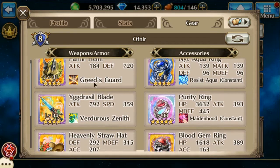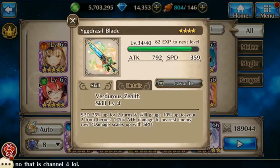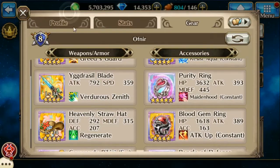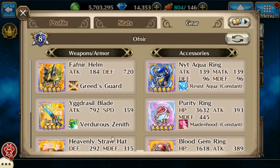I'm using the Yggdrasil blade because of the skill gauge up and the speed up, which just works for everything in general, a straw hat and her bikini because of the large attack boost and the HP boost, which is really nice.